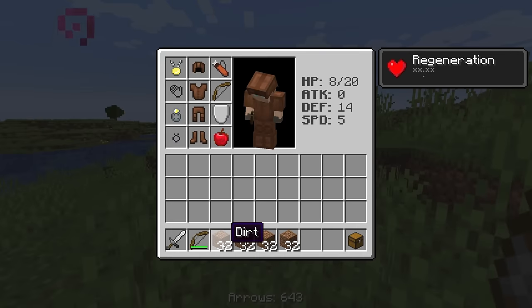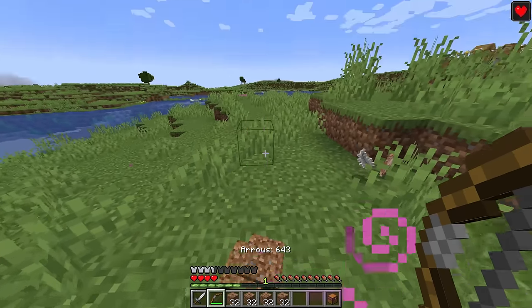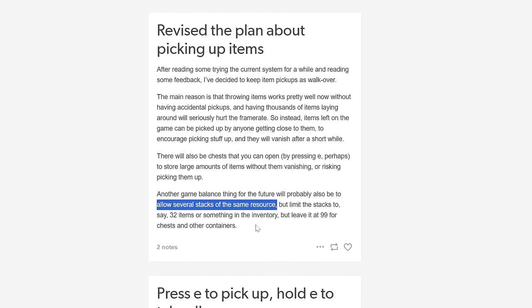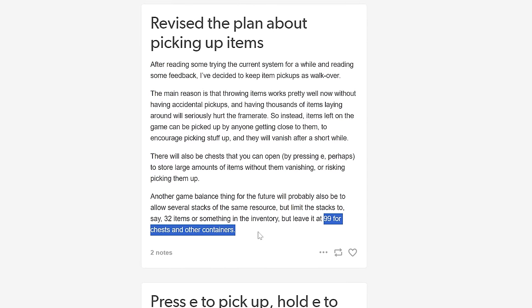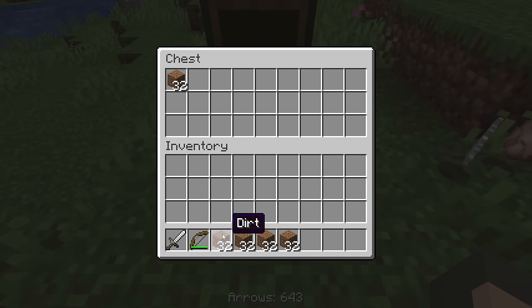Now, some of you might have noticed earlier that things are only stacking up to 32 in my inventory. And actually, I can only have four stacks of 32 at a time. This might be another one of Notch's not-so-good ideas, because for a while he was saying we'd only be allowed to have several stacks of the same resource, limiting those stacks to 32 in the inventory. But it wasn't all bad, because we'd be able to stack up to 99 in chests and other containers. I'm kind of thinking that 64 across the board is probably the better way to go, even though this could have been cool.